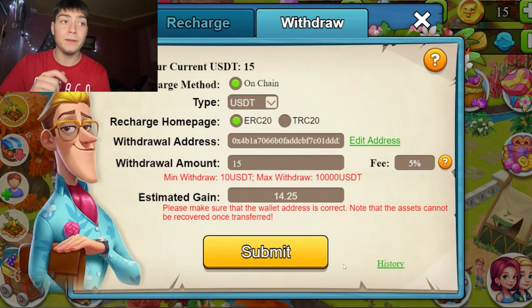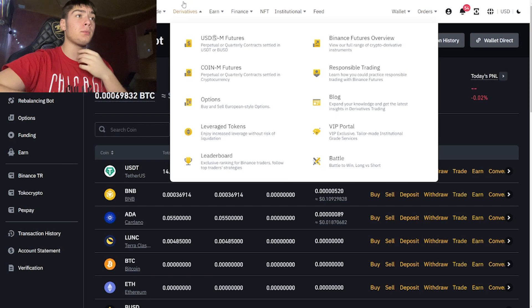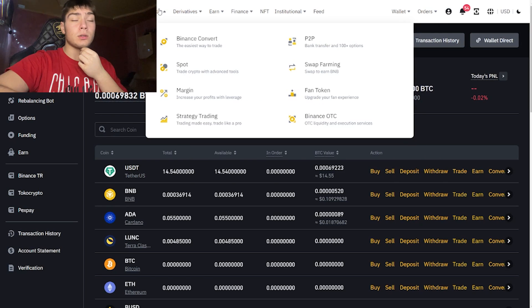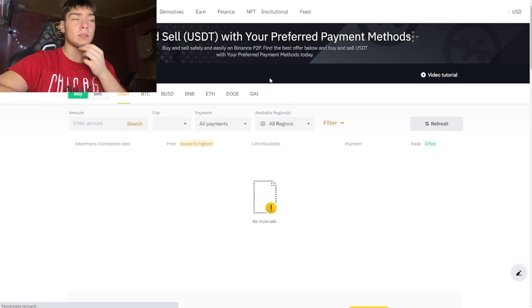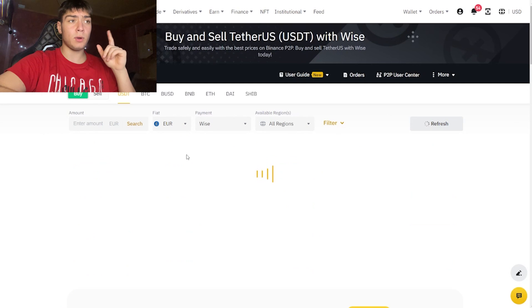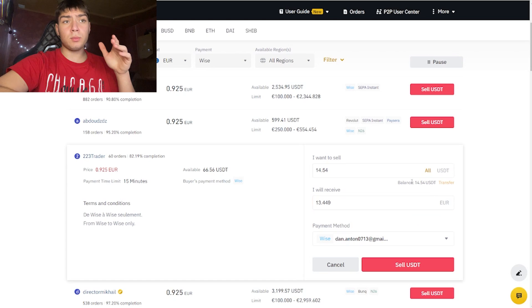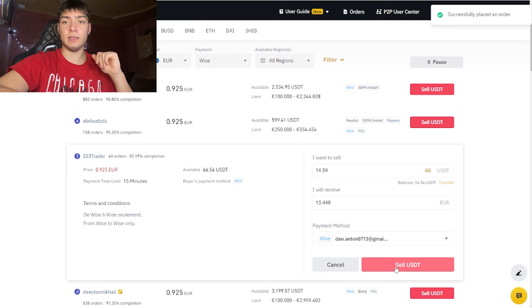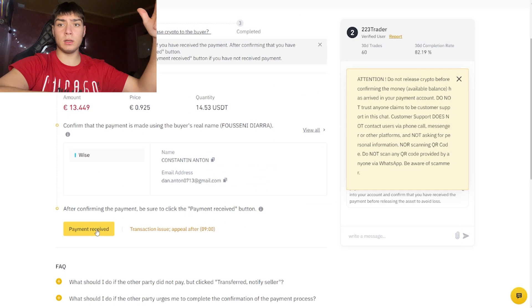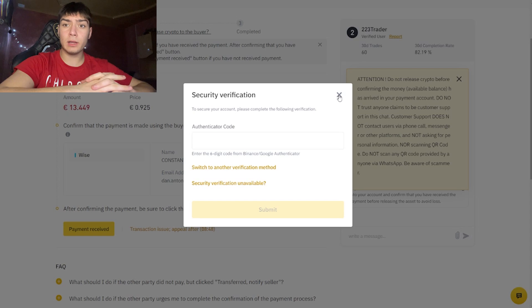The minimum amount you can withdraw is 10 USDT, but I will put 15 USDT. To withdraw, go to Trade, press the P2P button, select the payment method — I will select Wise — then click the sell button, put in the amount of money you want to withdraw, press the 'Payment Received' button, put in the automatic scatter code, and that's it.